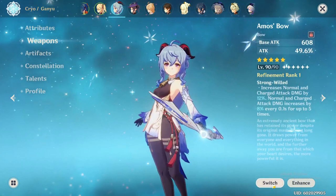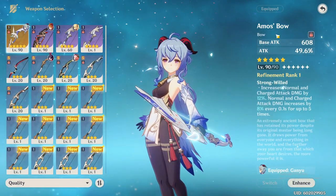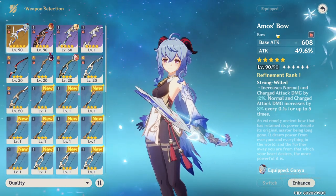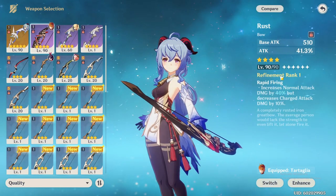Moving on to weapons — I personally have the Amos Bow from the standard wish banner, and that is just one of the best bows. If you have the Amos Bow or the Skyward Harp, absolutely use those — it's a no-brainer. They're five stars with attack percent and crit rate substats, which are two of the three stats you want: attack percent, crit rate, or crit damage. The passives on both are also fantastic, so if you have a five-star, use it without question.